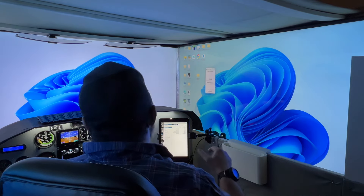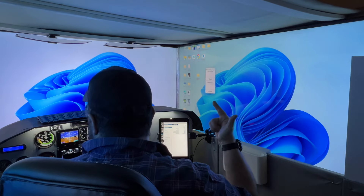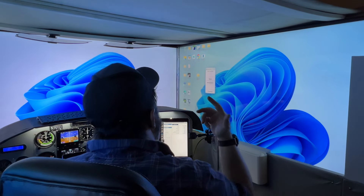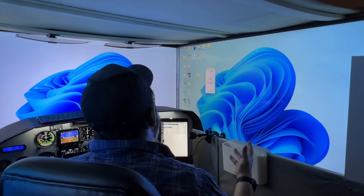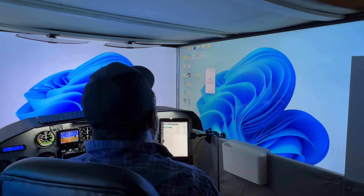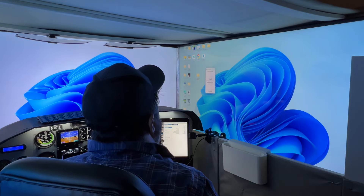So thus far I've got my gauges up and running, I've got my radios up and running, I've got my controls up and running, and Flight Plan Go is ready to go when I want to launch it. One of the last things I've got to do is my GNS 530, but I also have to get Say Intentions going.